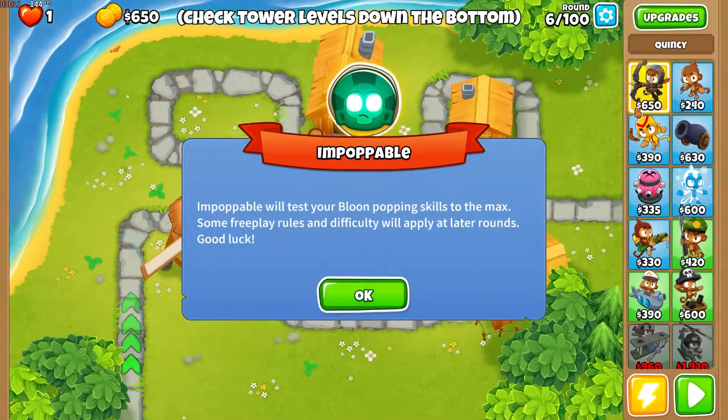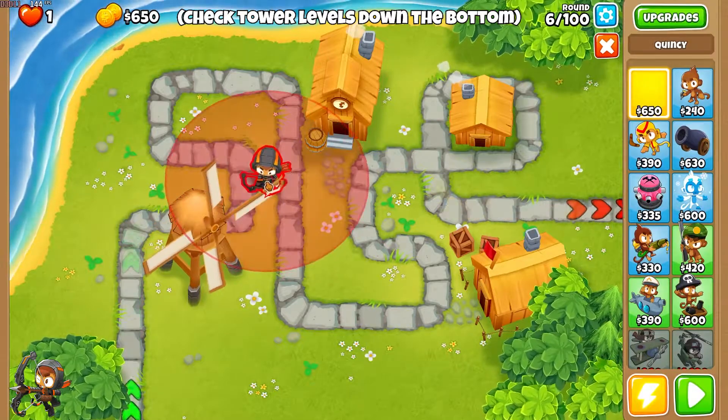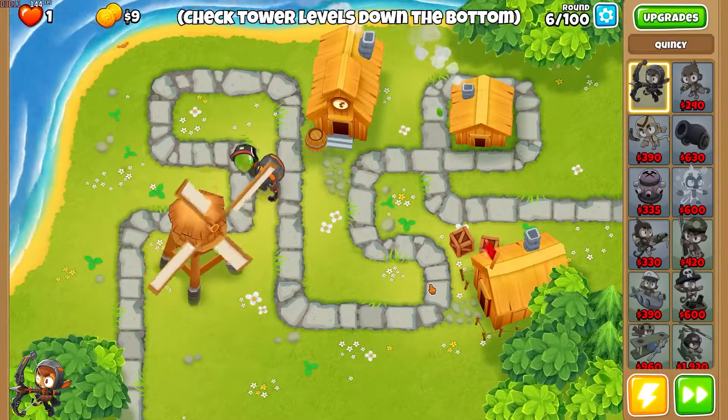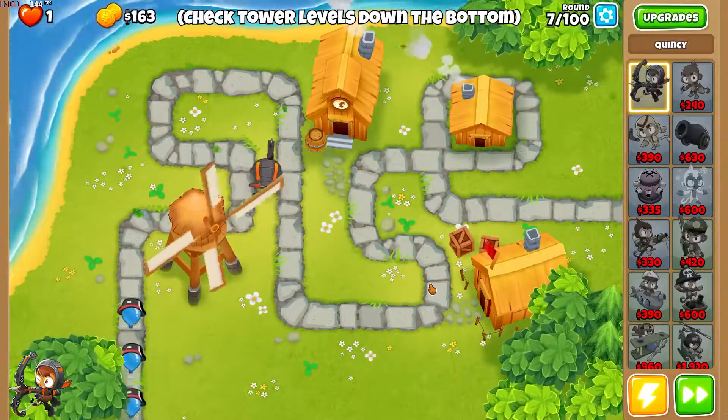Welcome to a new tutorial on the Town Centre map, again using Quincy as the hero. If you want to change the hero, you need to change from the start. But if you want to just use the main towers I used to kill the later rounds, you can.